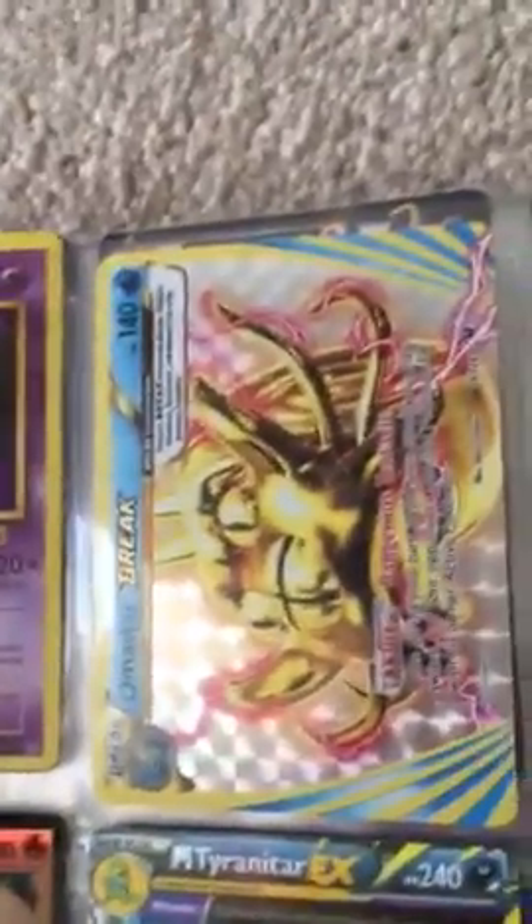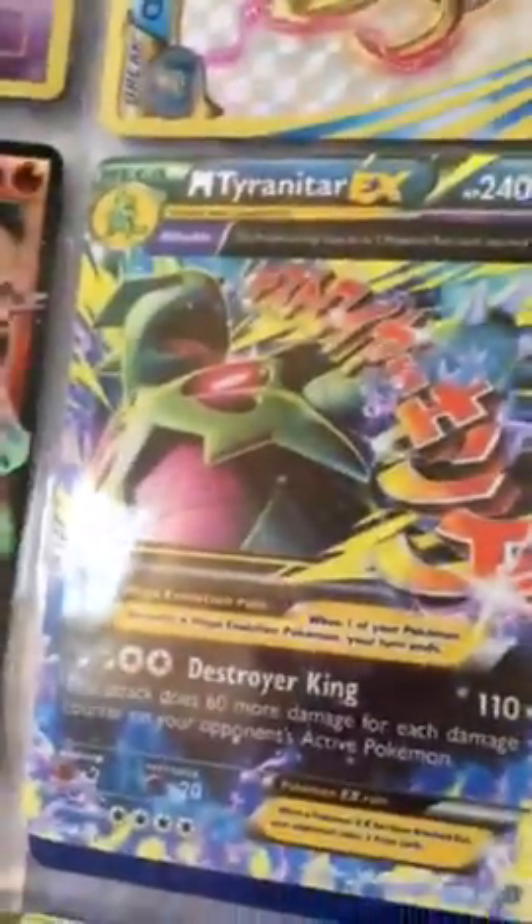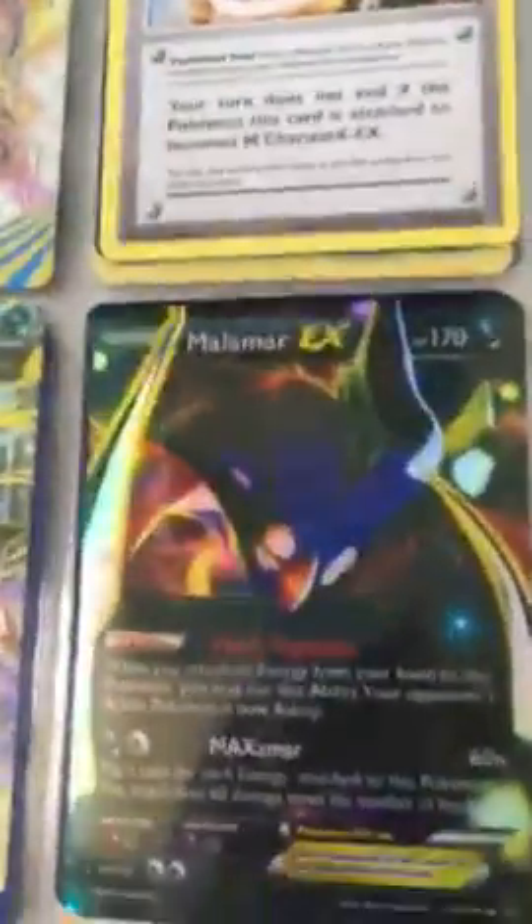Omastar — whatever you want to pronounce it — and a Charizard Spirit Link, original promo. Original EX promo. Mega Tyranitar EX Japanese full art. Malamar EX.